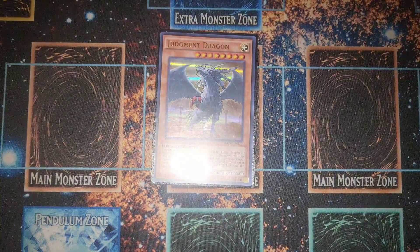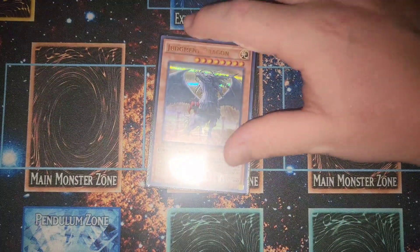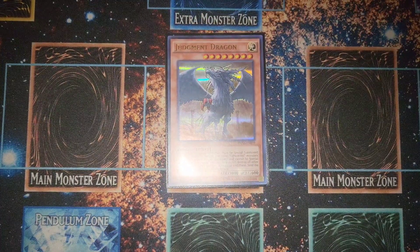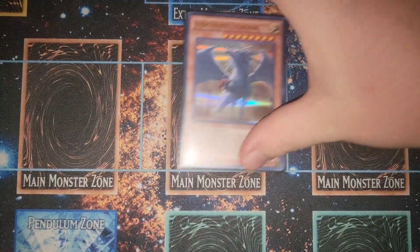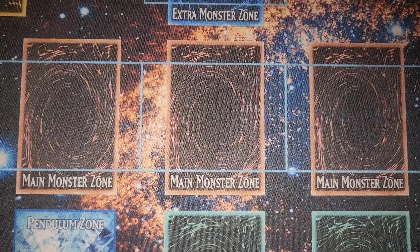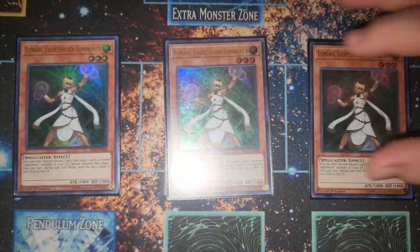First and foremost, Judgment Dragon — he's searchable, he's cool, and it wouldn't be Lightsworns without him, so you have to run at least one. Sorry for the glare, but yeah, one Judgment Dragon is insane. Next we have three Lumina — Lumina is your main extender.